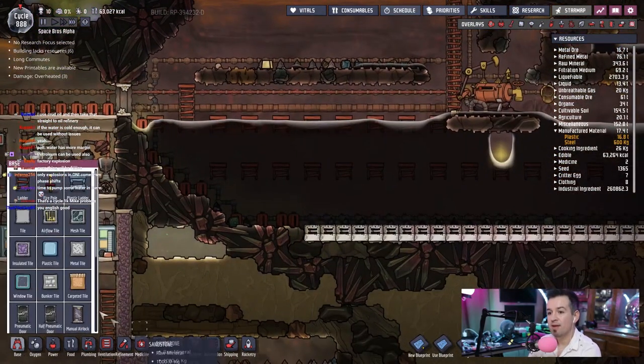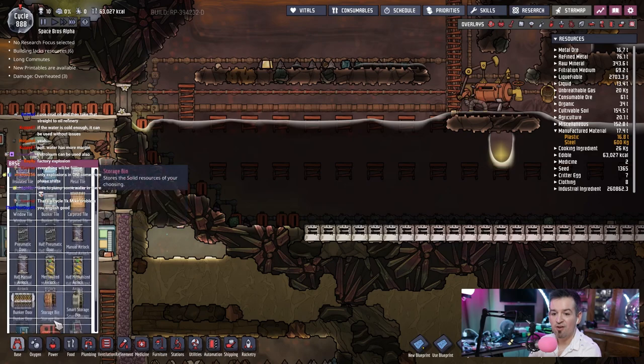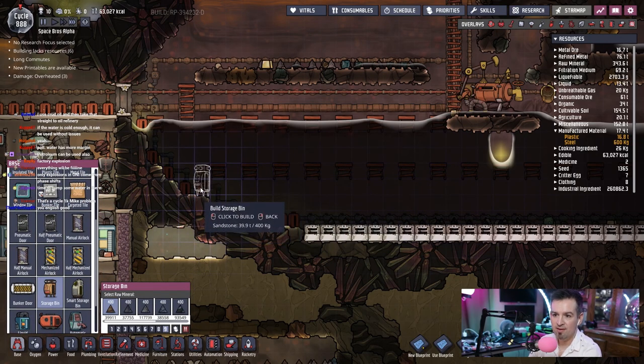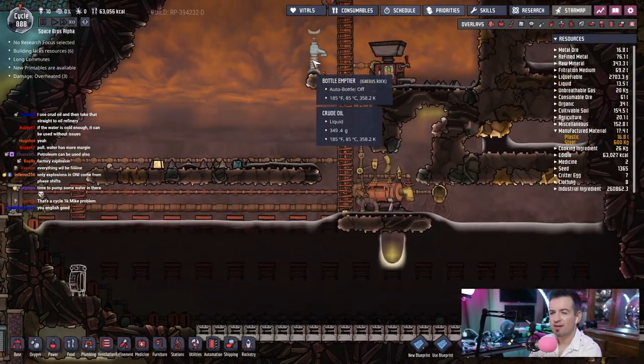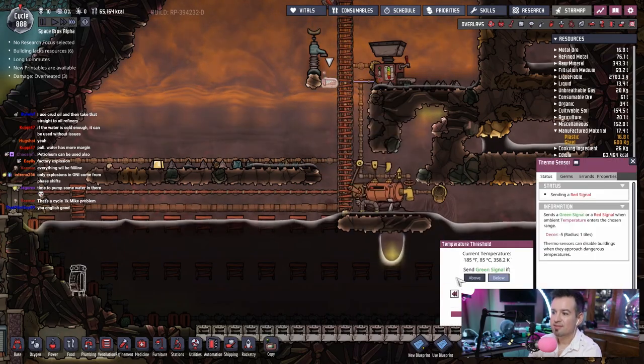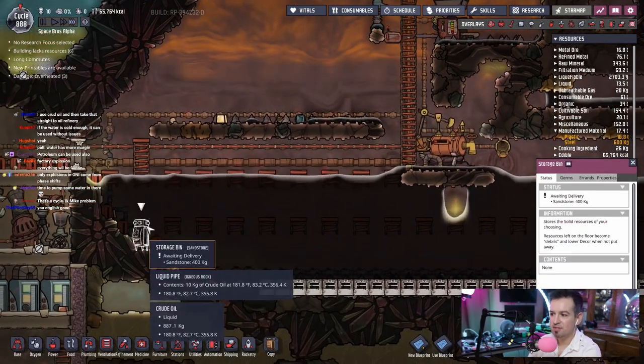Maybe we put the steel underneath the oil here. That way it'll dissipate throughout the whole setup here. We'll put it right here — that'll work. I'm sending a red signal right now, which is fine. Wait till this gets built.